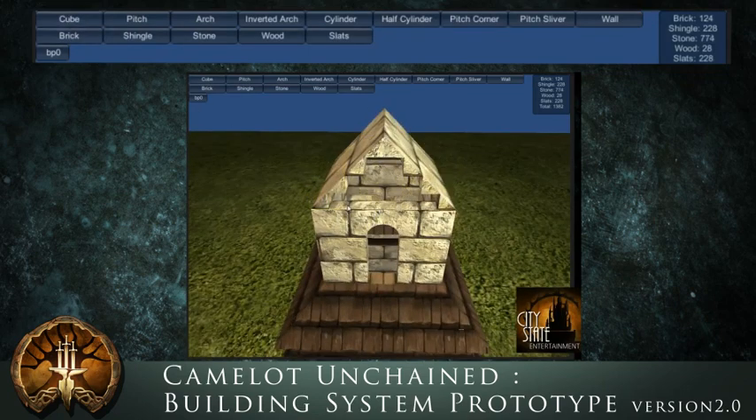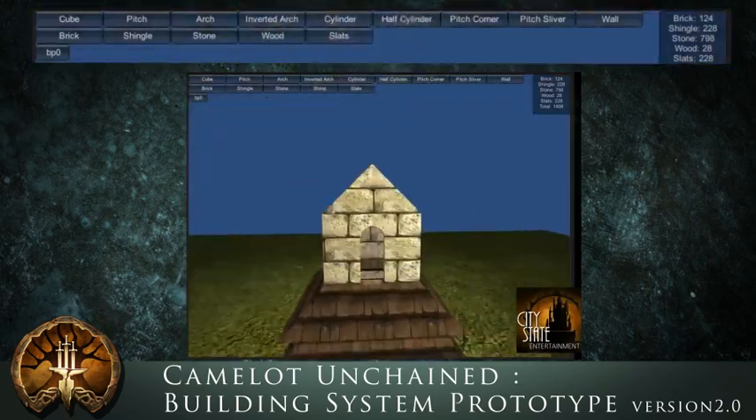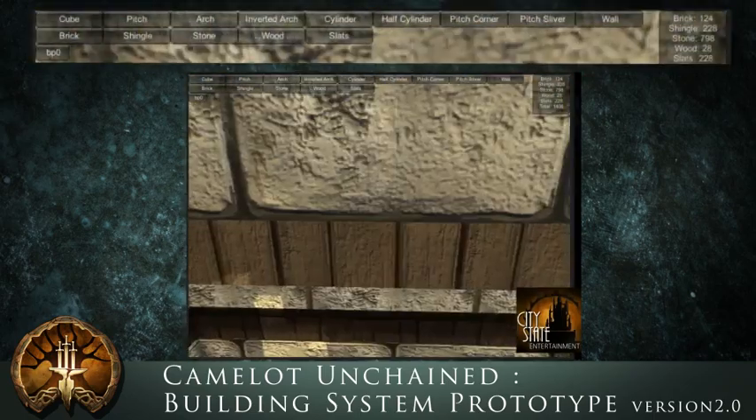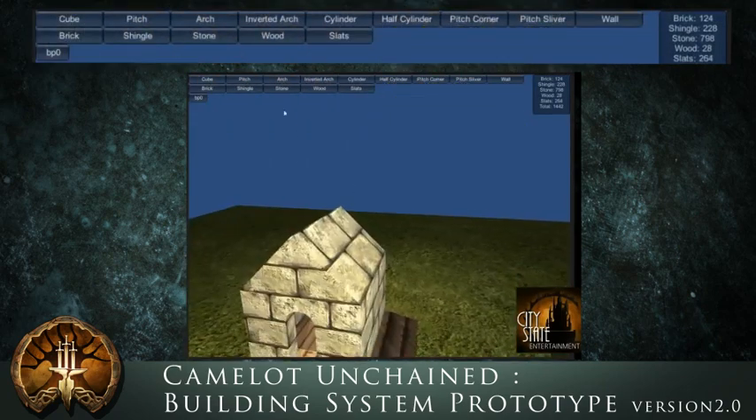Bill of materials — you can see in the top right it shows you what units you've placed, how many of each, and gives you a total. Something like that might be available so that once you're done designing a house, you can say okay, I need this much wood, this much stone, whatever, so the guys who are building it have all the materials they need.